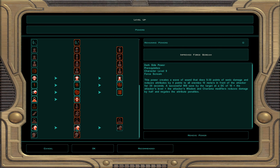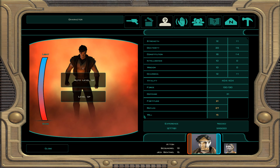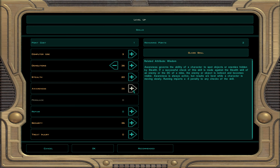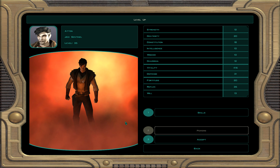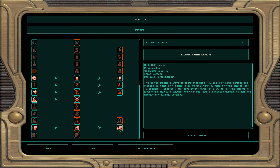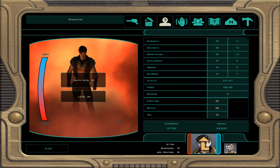At character level 35, dark Jedi sentinel 16: skills are demolition, awareness, and security. For force powers we take master force scream — 7 to 42 damage and the target loses 6 attribute points unless it gets resisted, in which case damage is halved.